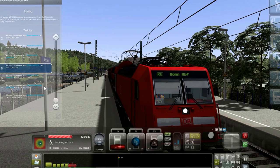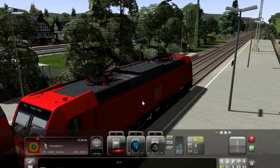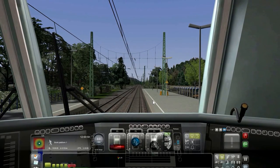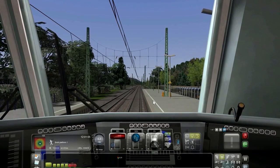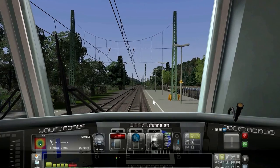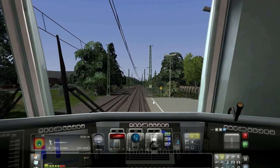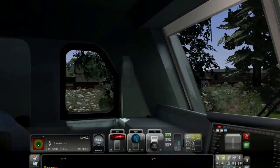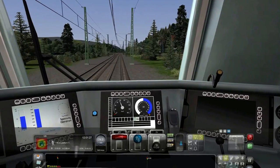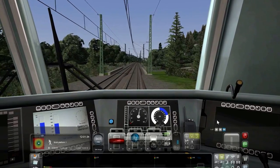We have a no-braking bonus of 125 points, which I'll try to get as far as we can. It's an electric train, so full throttle. It said I have to remind myself that it's only allowed to do 125 kilometres per hour. It's the standard train from the game, not from the Steam Workshop or anything like that.